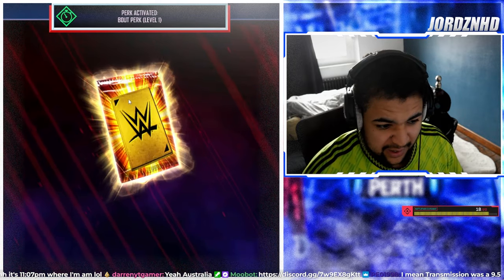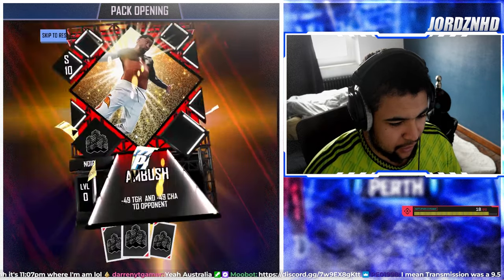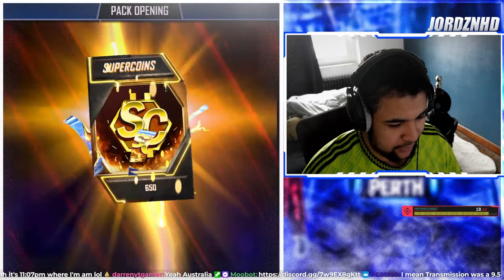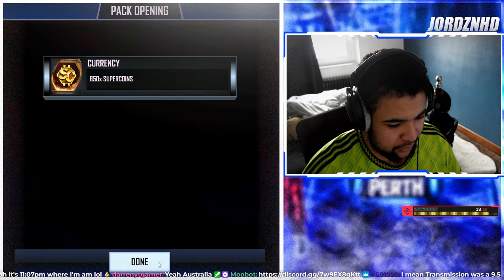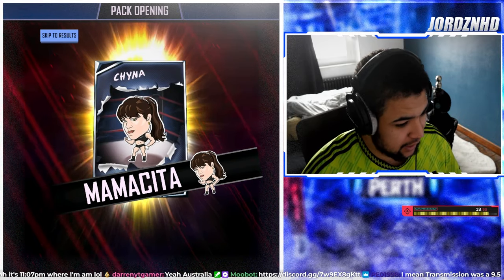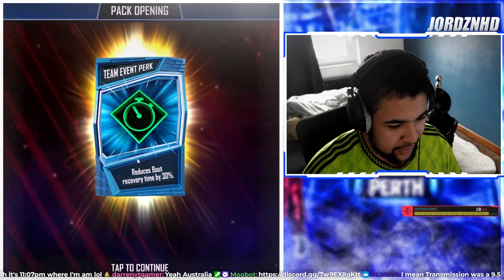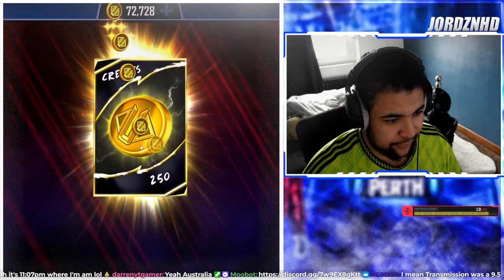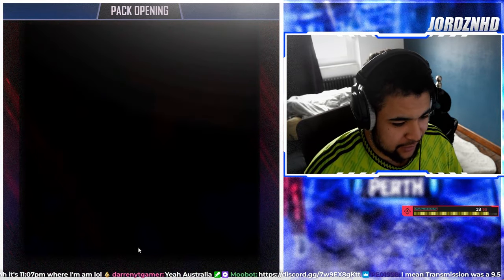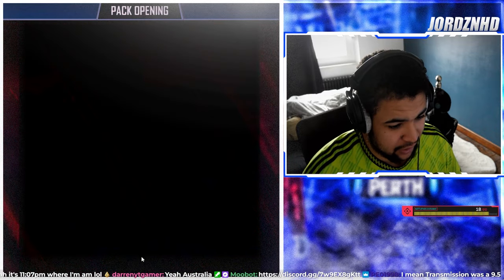I don't really use my attitudes enough to be fair. We've got two more RDPs, another 800 super coins, then a gold pack which had nothing in it apart from noirs. We've got the Money Bank perk, another 650 super coins, another RDP, another 200 super coins, and the China Mamacita attitude. Then another 500 super coins, another Team Event perk, 250 credits, another 400 super coins, then a performance perk.